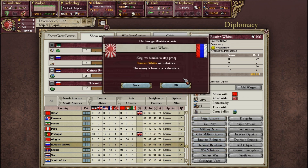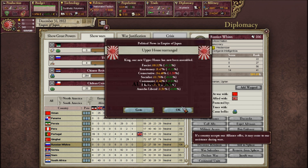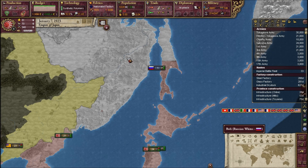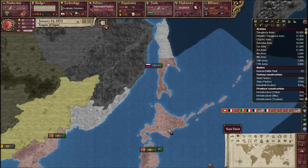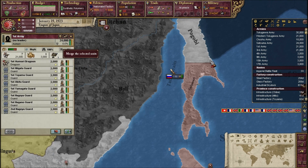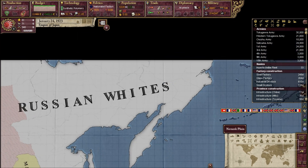Let's cancel the war subsidies to them — it's a lost cause. Let's dissolve our alliance. Let's get the troops ready. The first thing we're going to do is retake our cores at Pogobie — we do not want those evil communists having it. Maybe I'll take some other stuff — maybe Outer Manchuria.